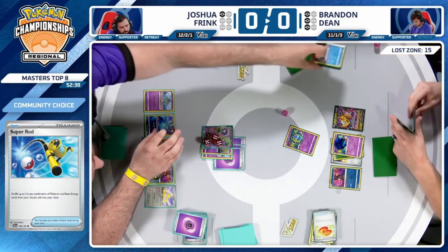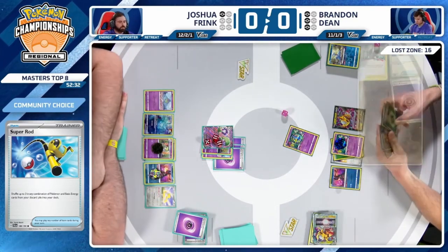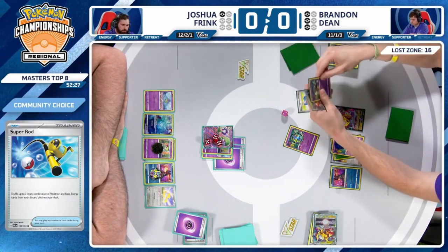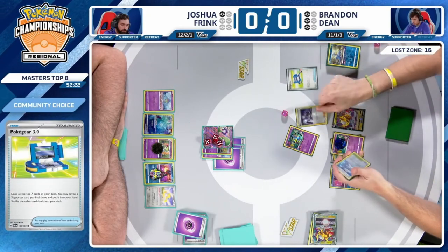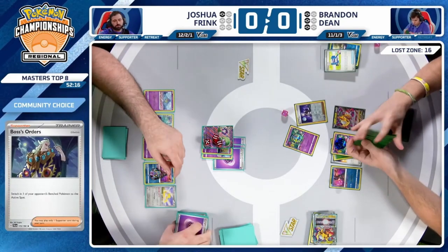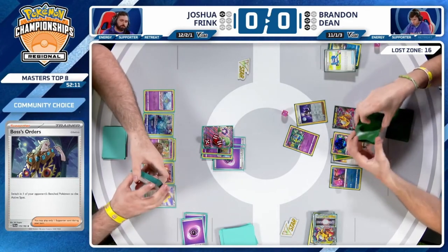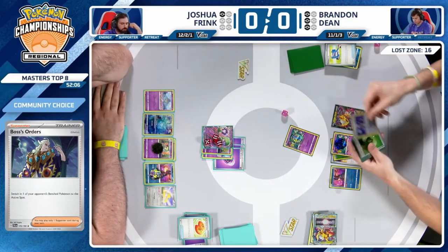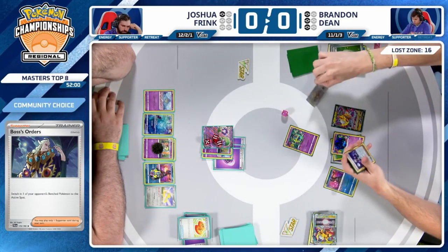Found the V-Star — there's no Psychic Energy left for Sableye, but it's not prized. There is a Psychic in the prizes. Poke Gear — there's the Super Rod! Boss's Orders are there. Stall possibilities, but it's pretty difficult when you target down a Pokemon that isn't a Psychic type. Joshua going to count the energies now — there are nine Psychics in the list.